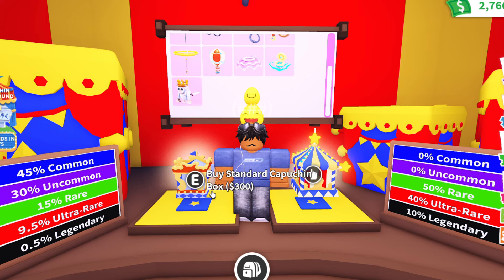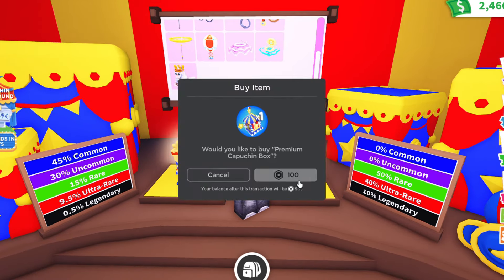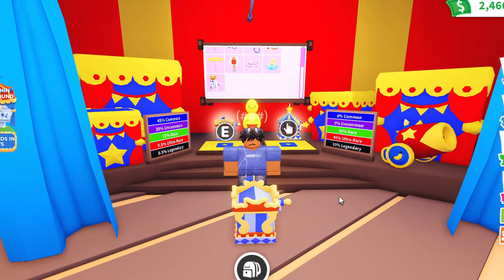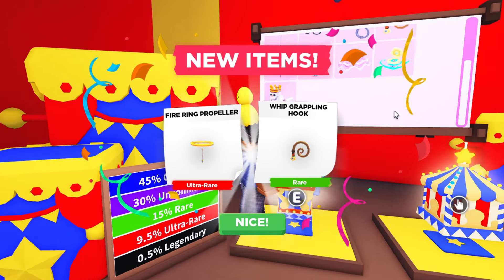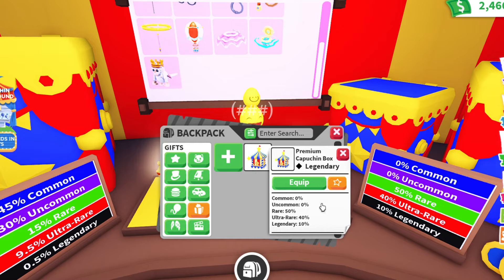We're going to buy a standard Capuchin box for 300 bucks, and then a premium Capuchin box for 100 Robux. Starting with the standard Capuchin box — we got a Fire Ring Propeller and a Whip Grappling Hook. That is actually really good considering the ultra rare percentage is only 9.5% and the rare is 15%. I wish we could have gotten the hot air balloon, but I like both of these items. Now let's move on to the premium Capuchin box and compare the prize rarities.